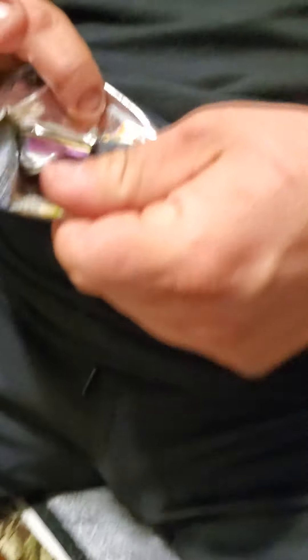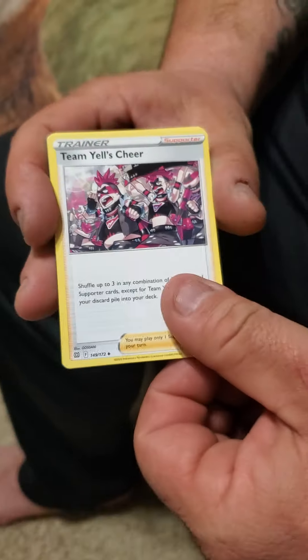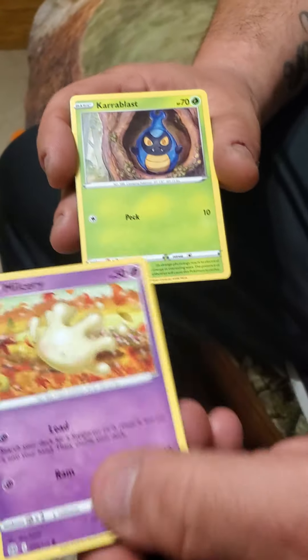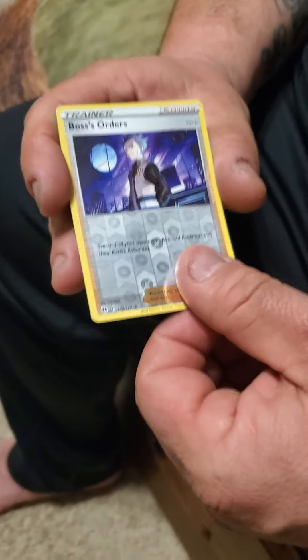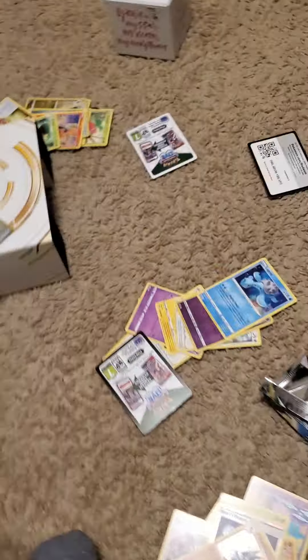Now another pack for my dad — let's see what he gets. Open it up, flip it around, one two three four. Dark type energy, Team Yell's Cheer, Counting Gloves, Float Stone, Miltank, Carbink, Clefairy, Cherubi, Sawk — a reverse holo Boss's Orders into a Lucario holo! That's a pretty good card right there!